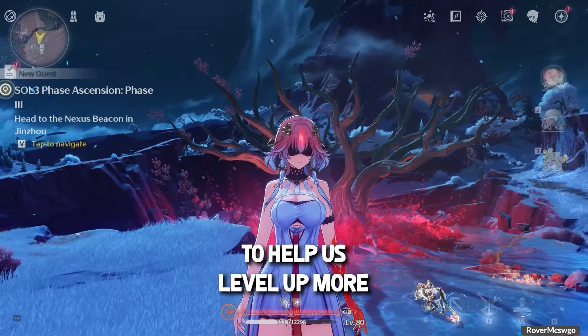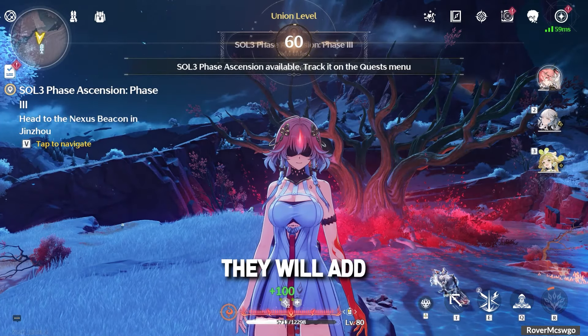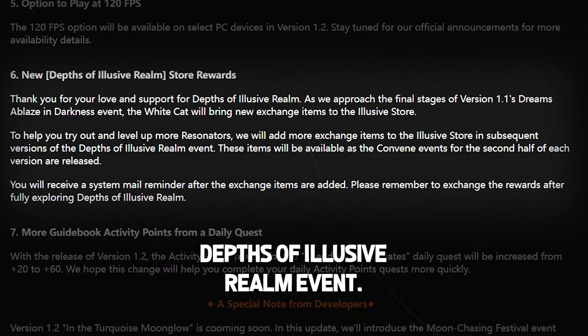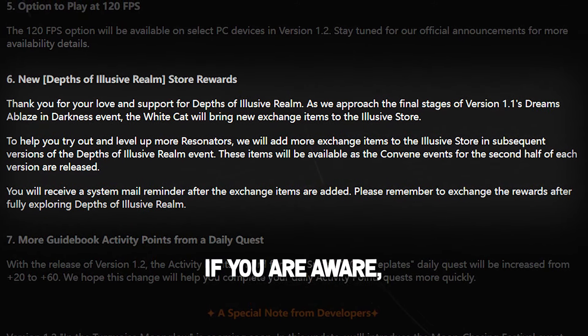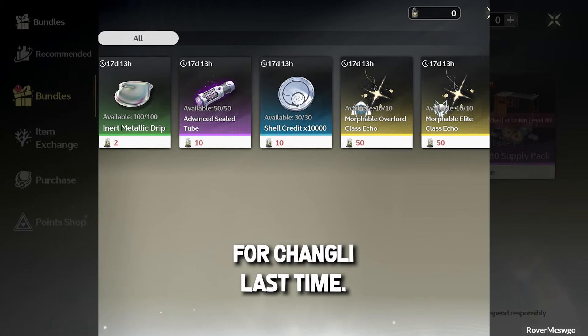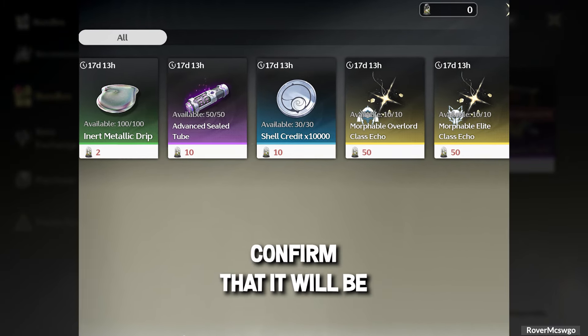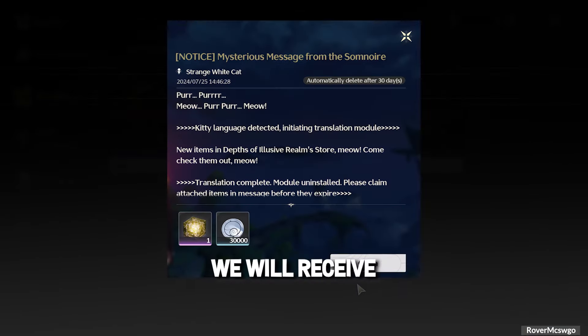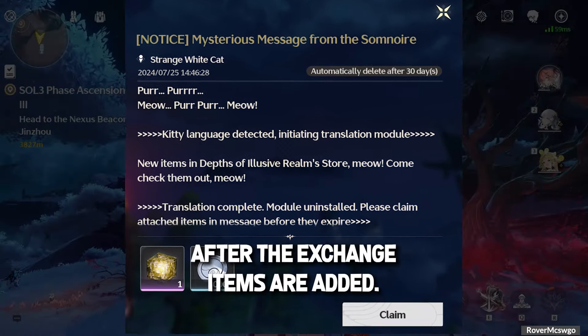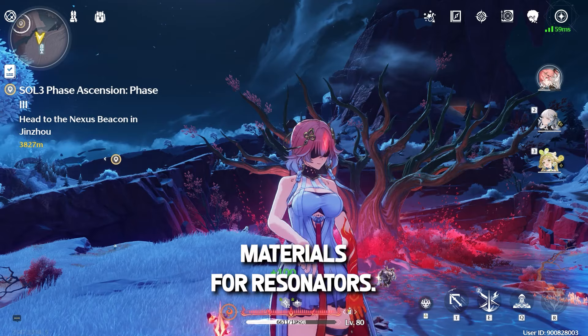To help us level up more Resonators, they will add more exchange items to the elusive store in subsequent versions of the Depths of Elusive Realm event. On the current version, they added exchange items in the shop for Changli last time, so they've confirmed that this will be the usual scenario going forward. We will receive a system mail reminder after the exchange items are added. This is really nice, since we need more materials for Resonators.